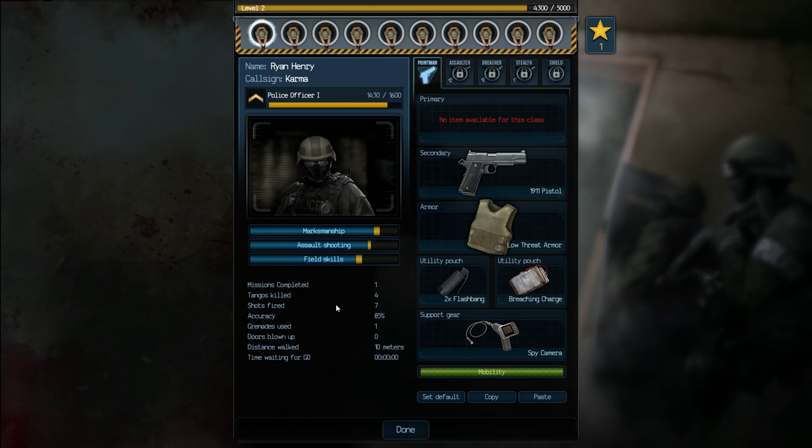As you can also see, it is tracking all their stats: the number of missions, tangos killed, shots fired, total accuracy, distance walked, and time waiting for a go code.